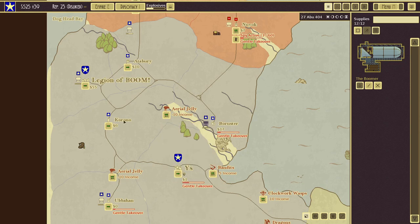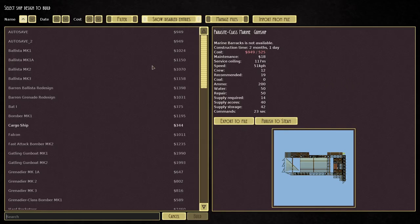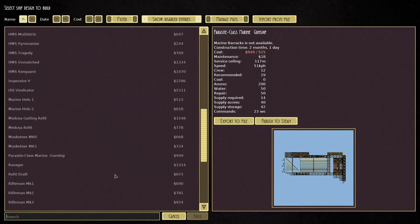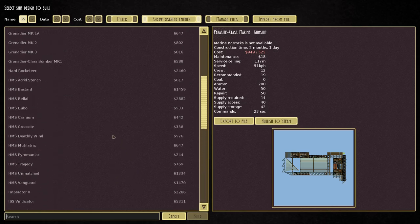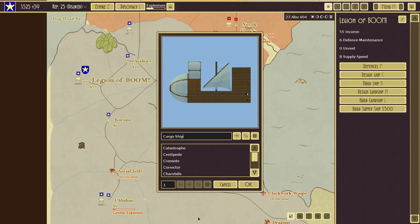Let's see what we can build. We have 525 gold — maybe we can build a supply ship. If we build the supply ship, we could possibly strike out at Altenzal. It'll take three weeks and one day to build. Let's go ahead and build it. This is our cargo ship — it's a cheap and efficient ship. We'll call it the Lifeline.